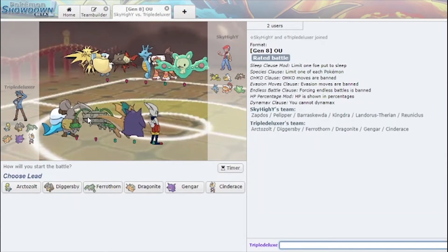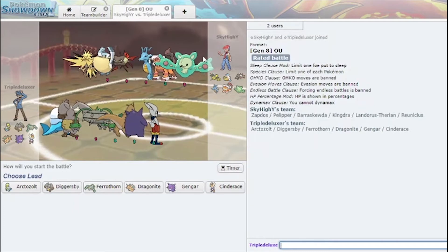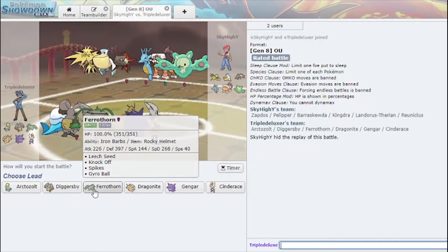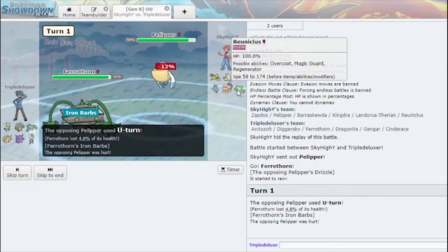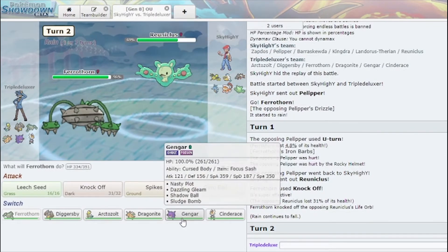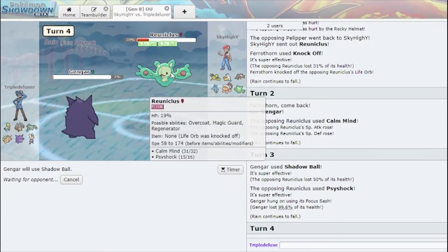We have Rain. Rain is fun because I get to just click Hail in the face of Pelipper. All I need to watch out for is Reuniclus. Let me lead Ferrothorn because I can click Knock Off here and hopefully hit the Reuniclus. He gets a bunch of damage and I hit the Reuniclus. We go Gengar here and honestly just click Shadow Ball. This is all I needed to get rid of.